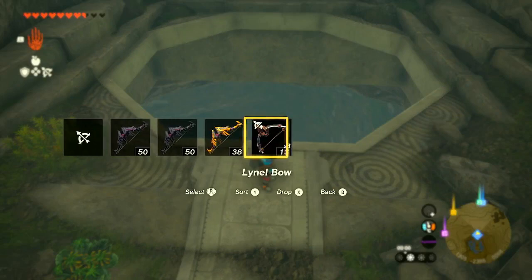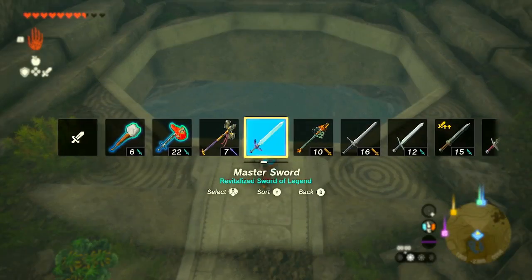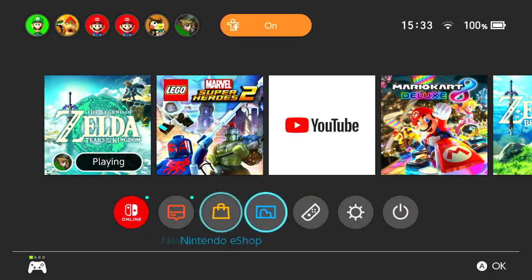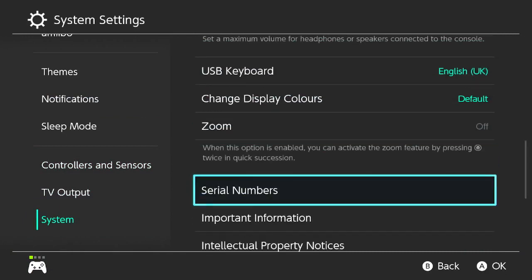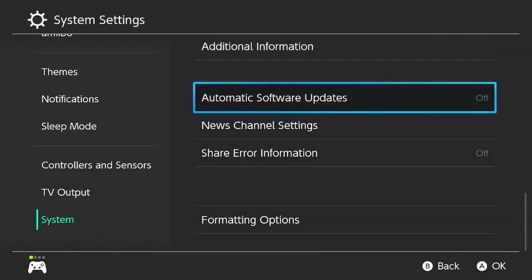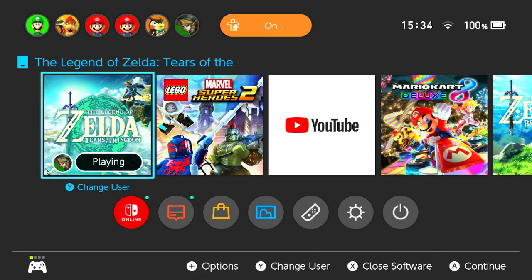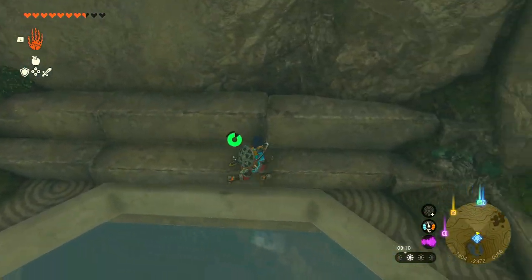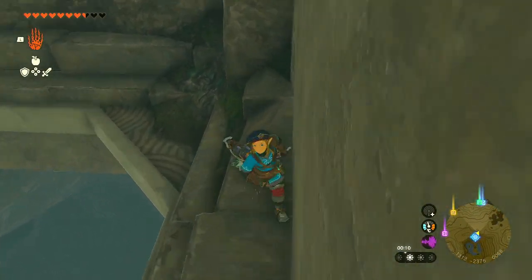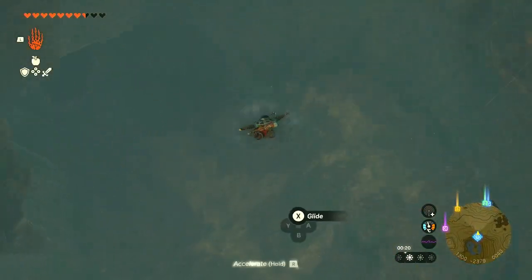What I recommend is you have a Lynel bow. Before you do any of that, I want you guys to go home, go to settings, go to system, scroll down to automatic software updates, and set this to off. Now, whenever there's an update, it will ask you if you want to update it. Instead of just clicking yes, you have to go up and then press 'start software' instead of just down, because you don't want to lose this glitch.